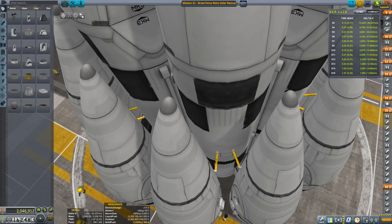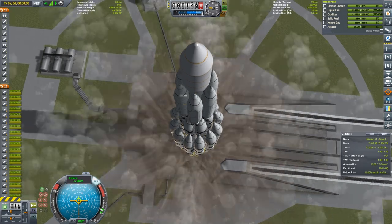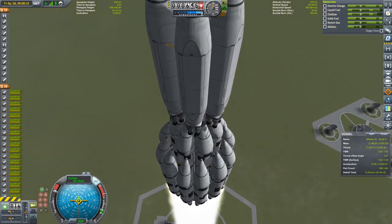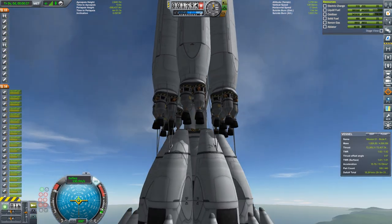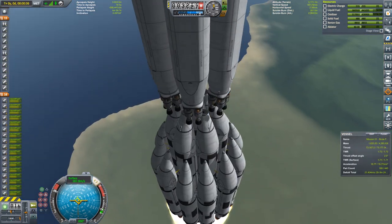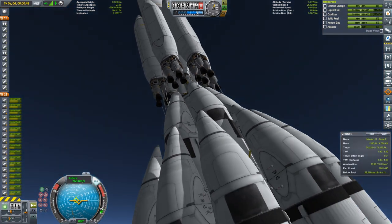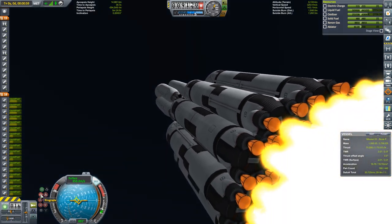So if you want to check that out, check that out here. If you want to brute force it and just play around with this thing in a more interesting and fun way, you can certainly build a vessel like this and just basically take it out using the sheer force of raw delta-V. Doing the mission with such a vessel comes with a pretty hefty cost though — this one in particular cost over 2 million in funds.